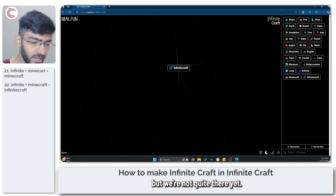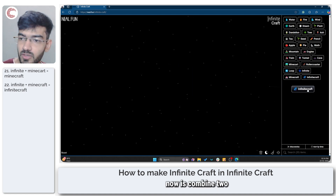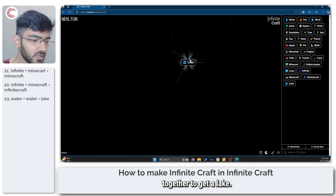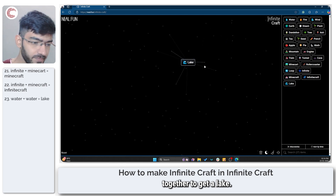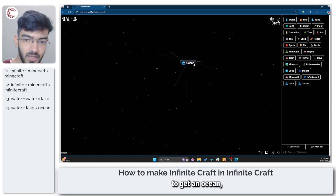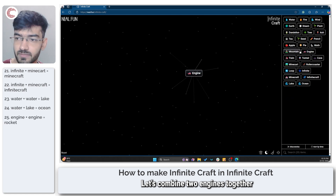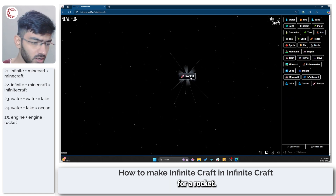But we're not quite there yet. We're going to combine two water elements together to get a lake, then add more water to get an ocean — we'll put this aside. Let's combine two engines together for a rocket.